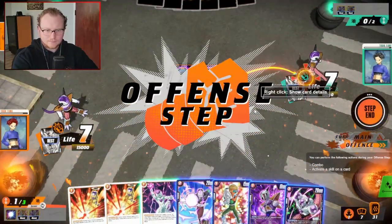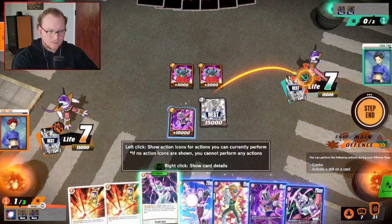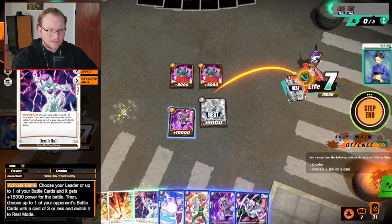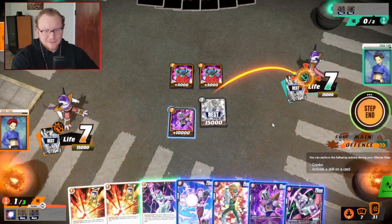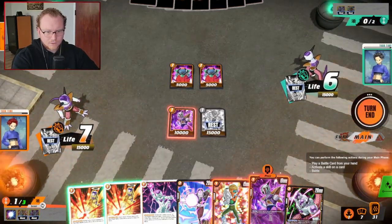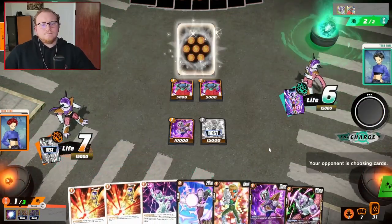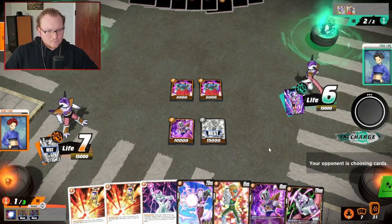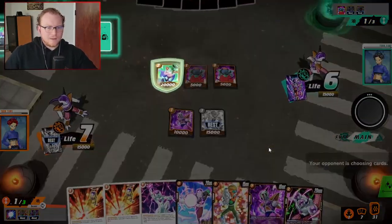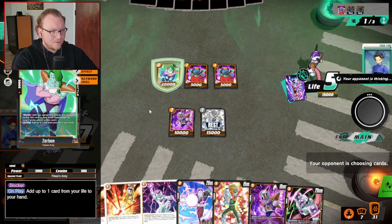I can't believe I didn't do that. But what does it do? Switch it to rest mode. We'll go ahead and do that — actually, I kind of want to save that but it's three or less. This is such a hard decision, who do I kill? He's playing a lot of Ginyu right now, although Zarbon isn't really Ginyu, is he? No, it's just Frieza's army — poor Zarbon.